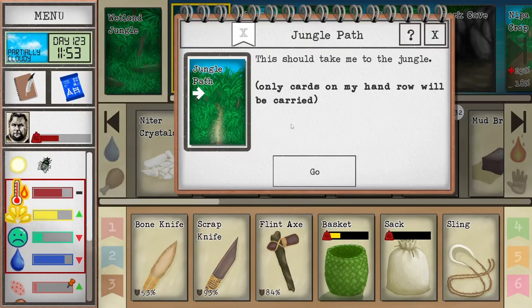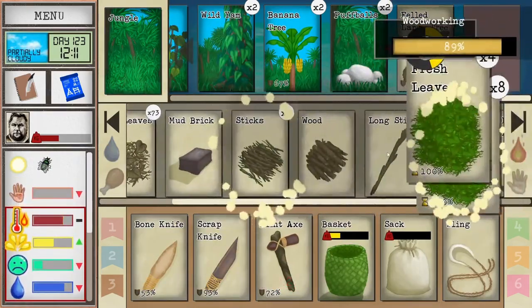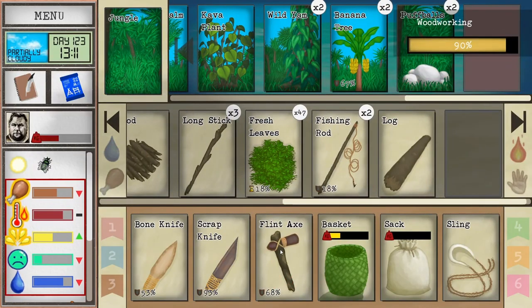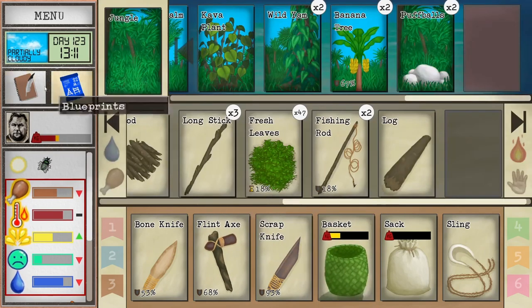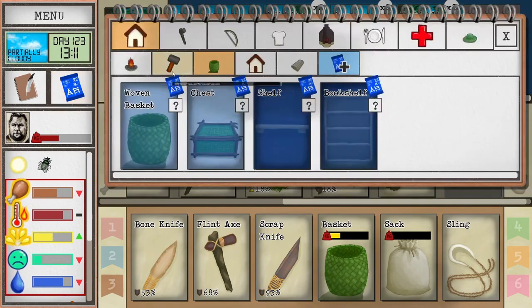Worst case scenario we go and do copper — and if I don't move, that might actually be what we do next episode: start opening up the cave system to see if we can get some copper. We could grab it — just finding it, and we could actually climb into the cave — the hole, what am I doing.